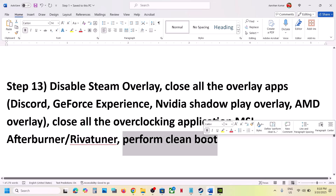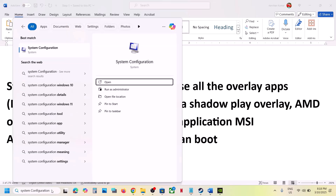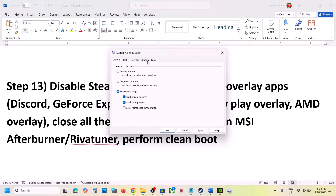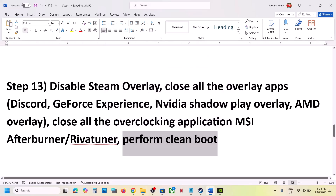Also perform a clean boot. Type System Configuration in the Windows search box, click on System Configuration, go to the Services tab, check the box that says Hide All Microsoft Services, and then click Disable All. Hit Apply, click OK, and when prompted to restart, restart your computer and then launch the game.